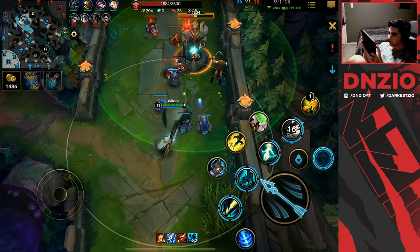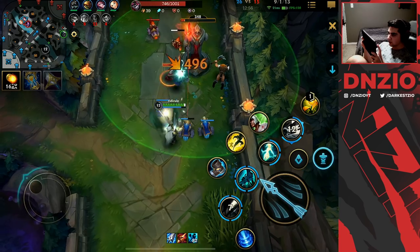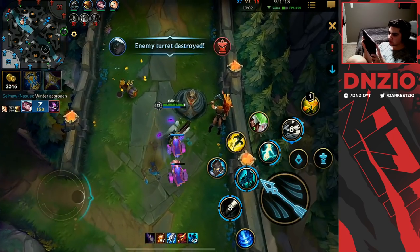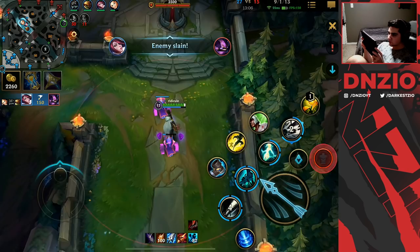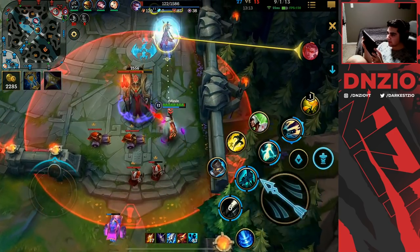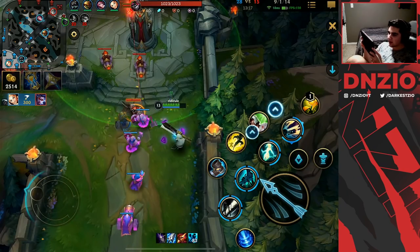The only person up is Kennen so we're just going to sit here and push. Hopefully we get that baron buff for the minions. The Grudge is so powerful — we were able to get the Baron! Do we want to ego it and just push alone? I do have my Flash so I think I'm going to ego it up here.